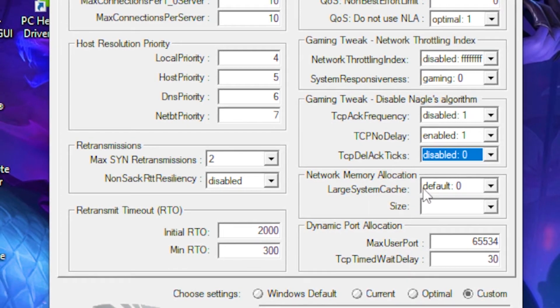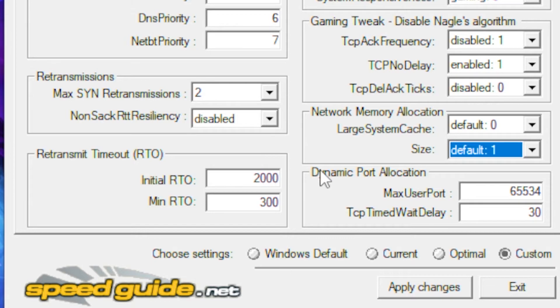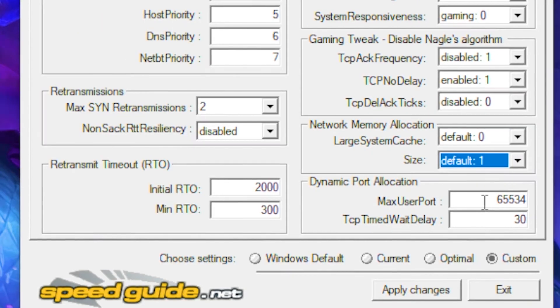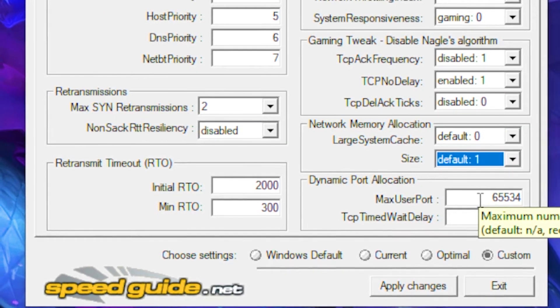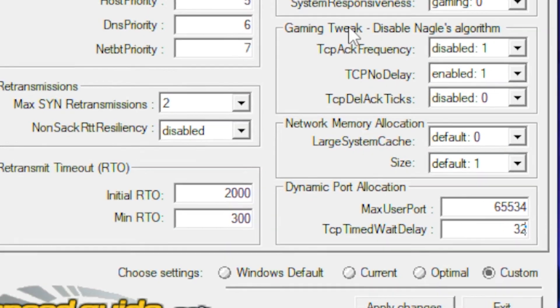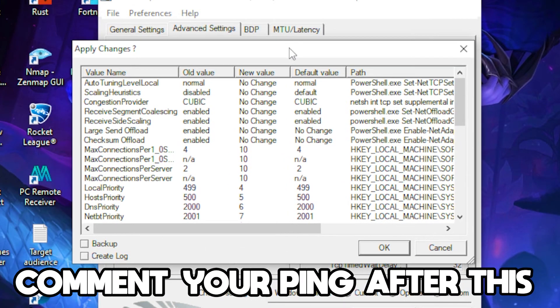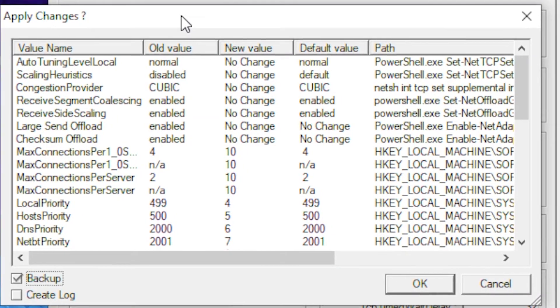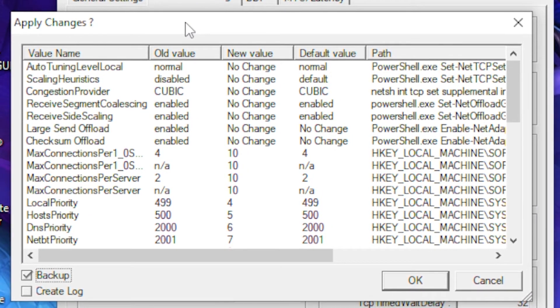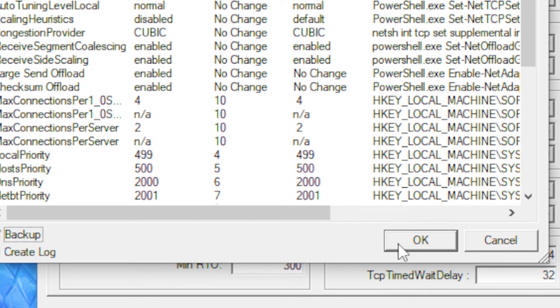In the Network Memory Location, leave it on default, and the size also on default. For the Dynamic Port Range, leave it on 65534, and the field underneath set to 32. Click Apply Changes — a small box will come up and you can click the backup option just in case, though nothing should go wrong.